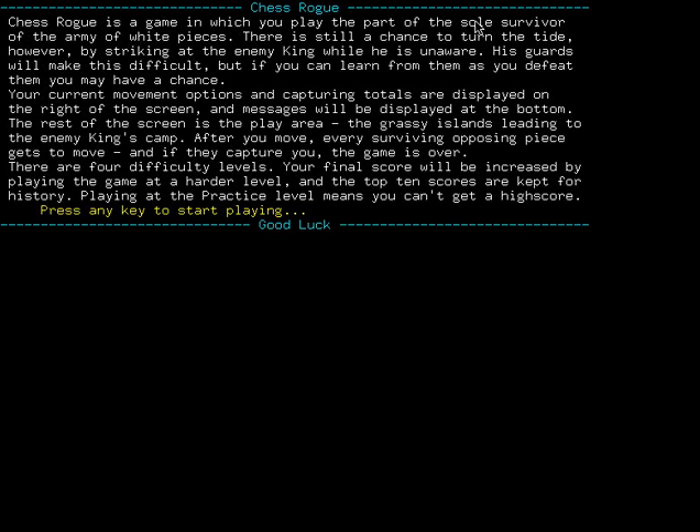Chess Rogue is a game in which you play the part of a sole survivor of the army of white pieces. There's still a chance to turn the tide by striking at the enemy king while he's unaware. These guards will make this difficult, but if you can learn from them as you defeat them, you may have a chance. Current movement options are displayed on the right side, messages at the bottom. The rest of the screen is the play area. There are four difficulty levels - final score will be increased by playing at a harder level, and the top ten scores are kept. Playing at the practice level means you can't get a high score.